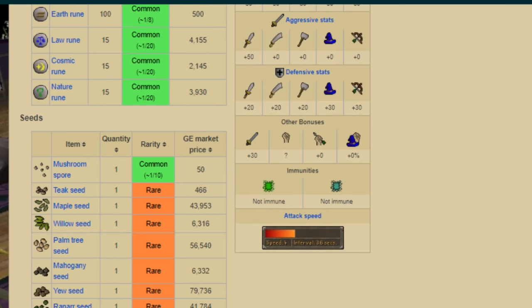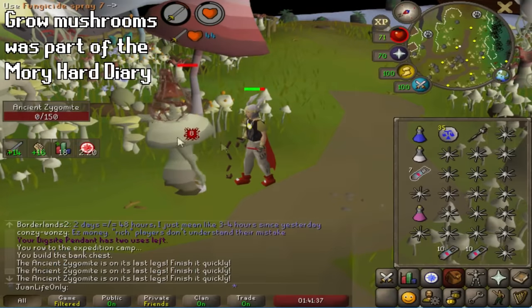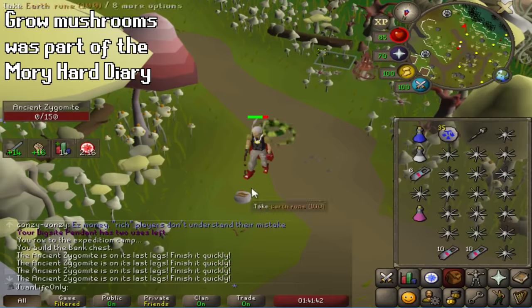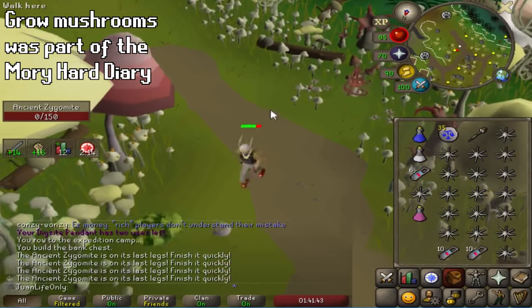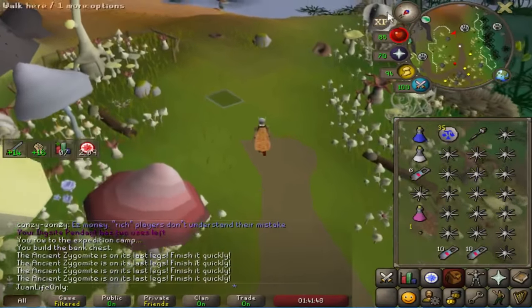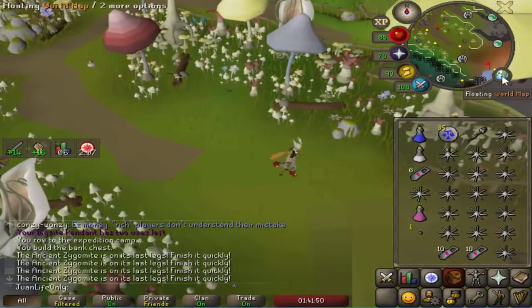I was really invested in trying to kill some ancient Saigo Mates because I checked the Wiki and they drop Mushroom Spores like all the time, so I figured I might as well get it done now. I unlocked Fossil Island, so now I can get the Ultra Compost — I'm going to start working on those soon. Turns out I didn't really need the Mushroom Spores though, as I did have some in my bank already.